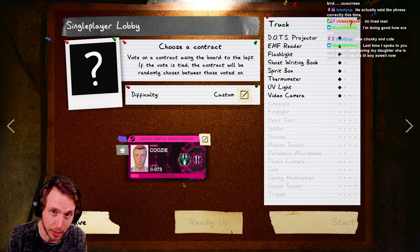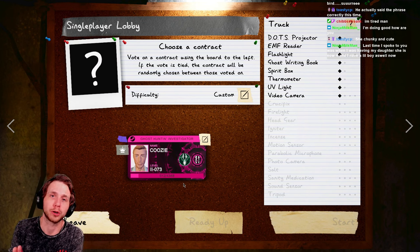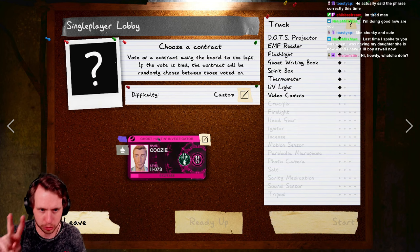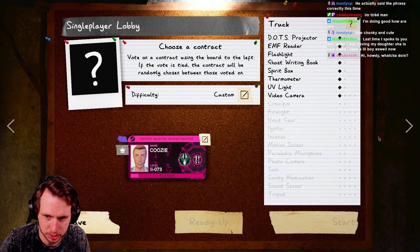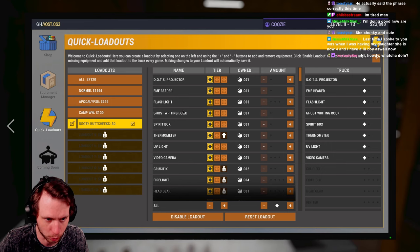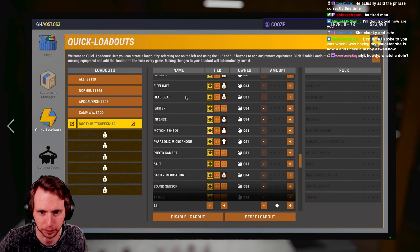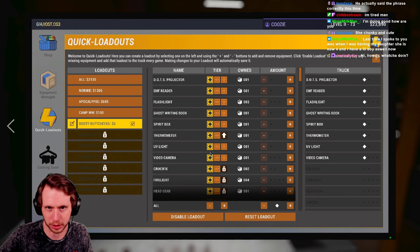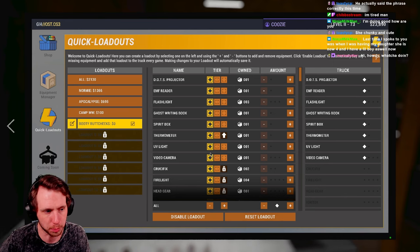All right, before we get into any gameplay, there are two things you need to do setup-wise. First and foremost, I have what's called the 'booty butt cheeks' loadout, where we have quite literally nothing — just the starting equipment in the truck and that's it. You're not going to need anything for this, and I'll explain why in a minute.